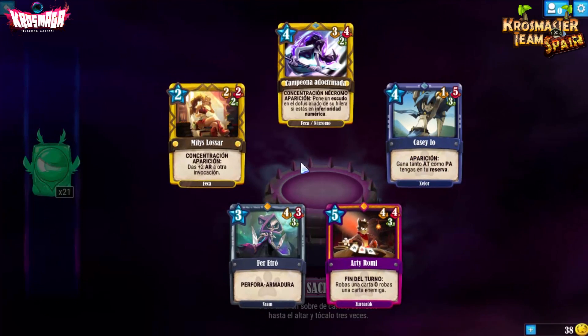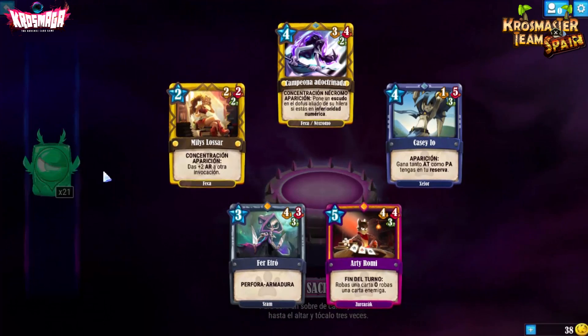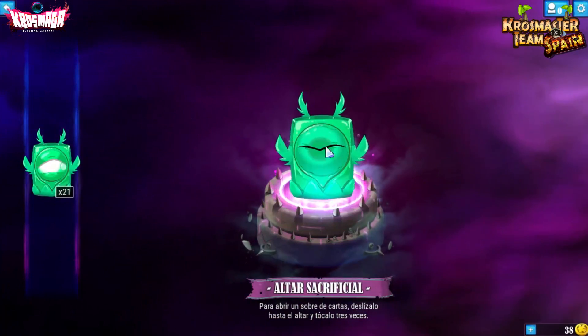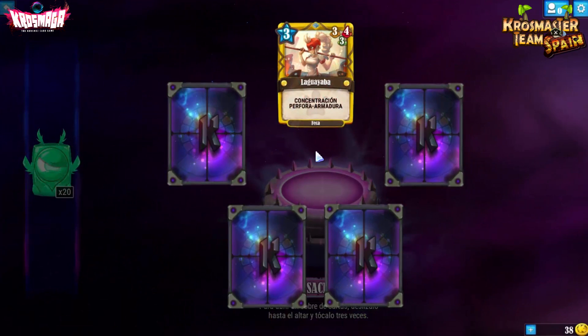Kaseyo: en aparición gana tanto ataque como puntos de acción tengas en tu reserva. Para Xelor puede ser muy importante. Con todos esos decks que nos llenan la reserva de PA, esto puede ser brutal — la he visto ya bajar por 20.